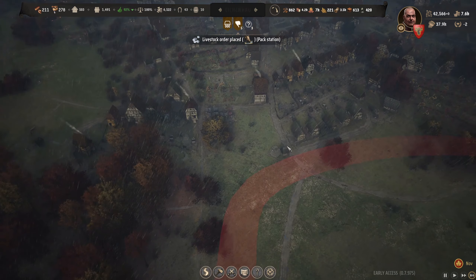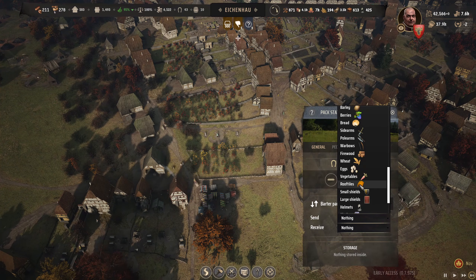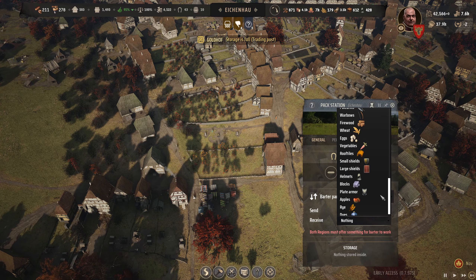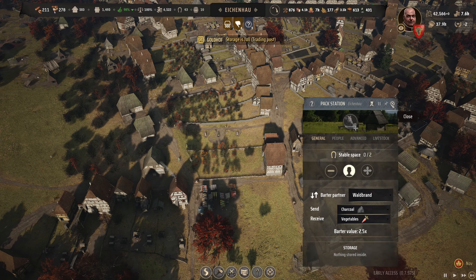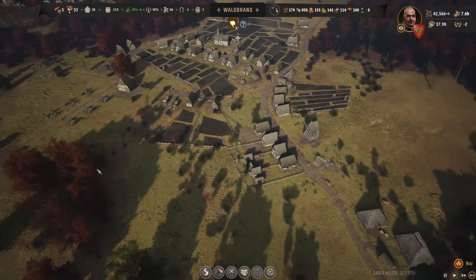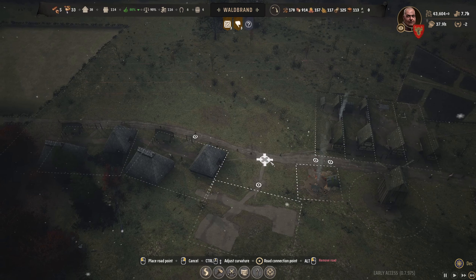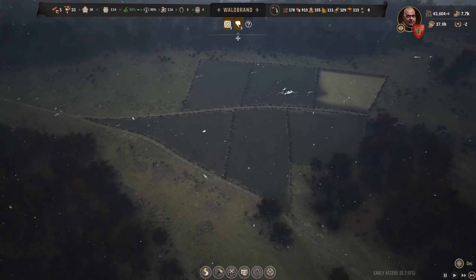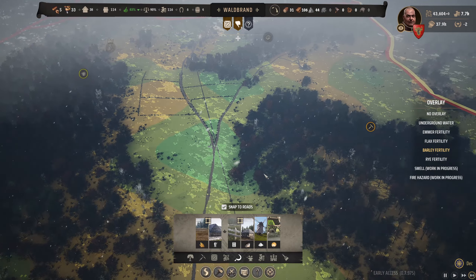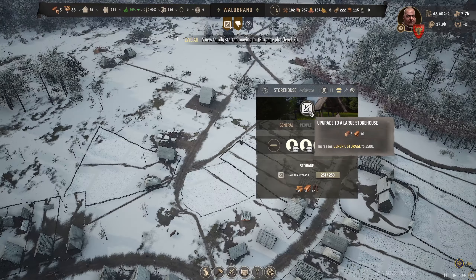The pack station has finished so I'll get someone assigned and order one in. This one is going to trade with Ward Brand - we'll send 7k firewood, actually let's send some charcoal, and receive vegetables. We should get a lot of veg - 2.5 times ratio. We'll wait for the mules to come in. I'm going to work on building this more so we're baking crazy amounts of bread. The barley isn't amazing but we'll run it on these fields - there's good fertility in this area.